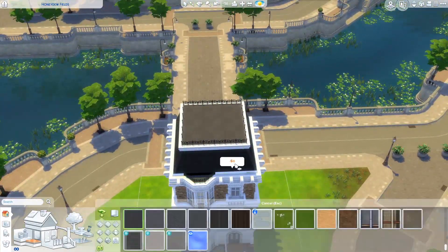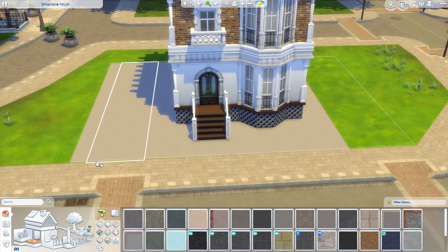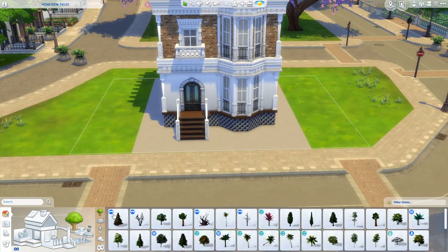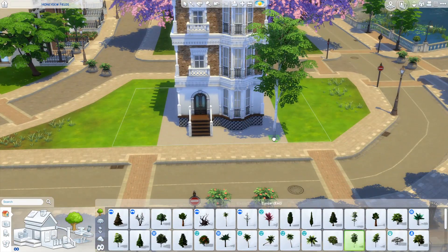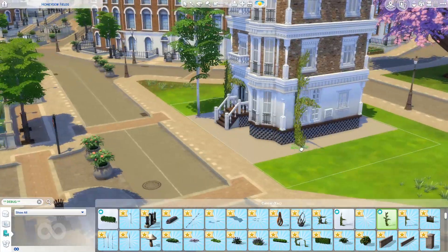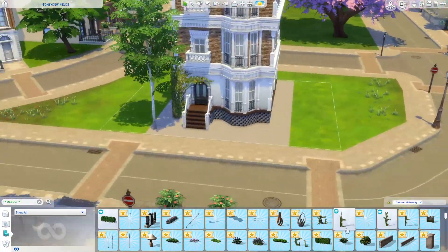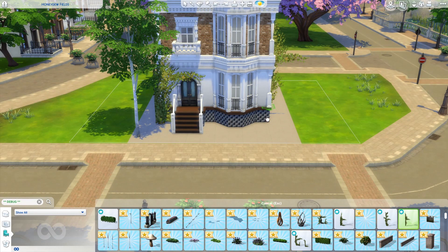Within each studio apartment I included things like kitchens, bookcases, a place to sleep, dining tables, TVs, fireplaces — just literally everything. Everything was going brilliantly with this build.